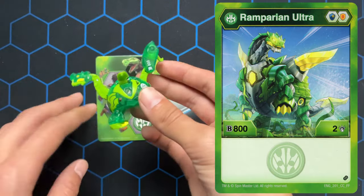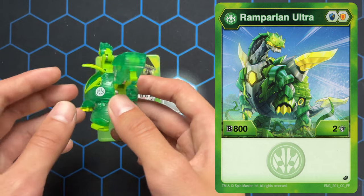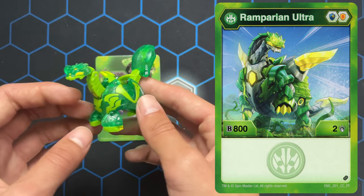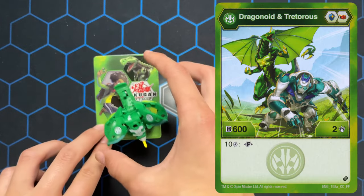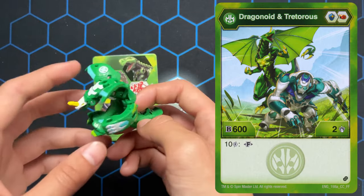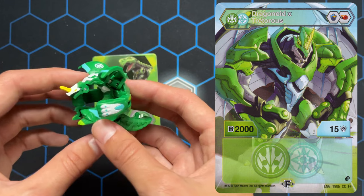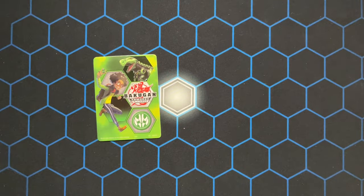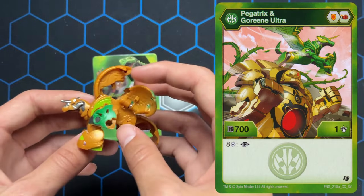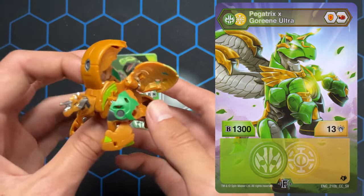This is Ramparion Ultra. This is Dragonoid and Treacherous fusion. This is Pegatrix and Goreen Ultra — I do not like closing this Bakugan. It's really cool though.